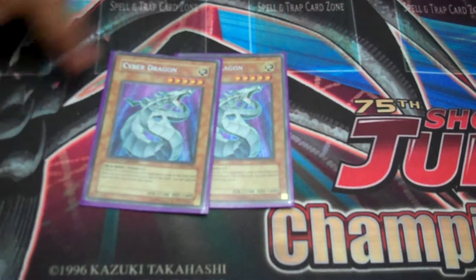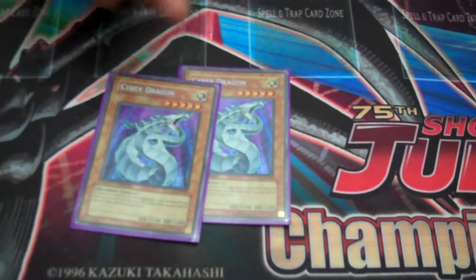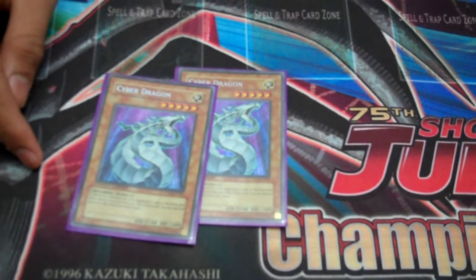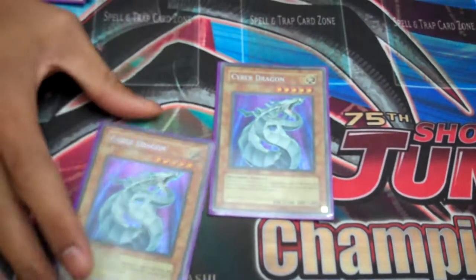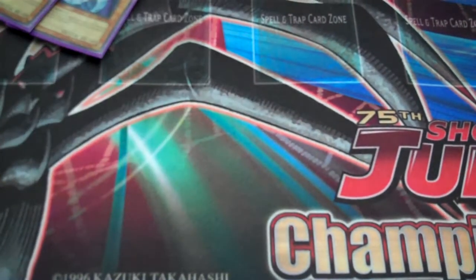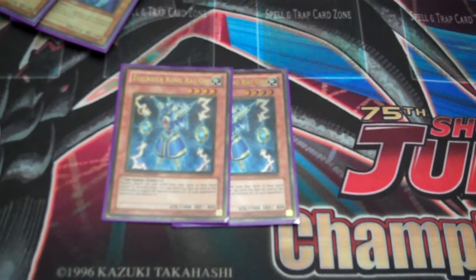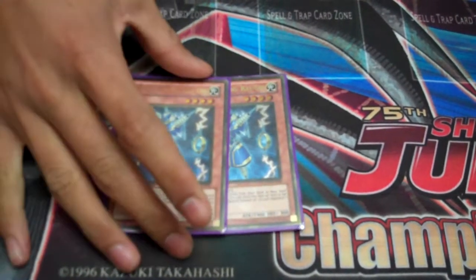Here's the lights. Cyber Dragons — anti-meta. Beats Machinas, Karakuri, Machina Plants. Beats over Spy, good card. Thunder King Rai-Oh — really good first turn against Six Sams. Good lights.